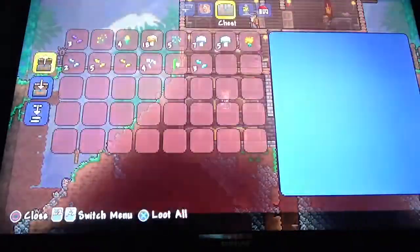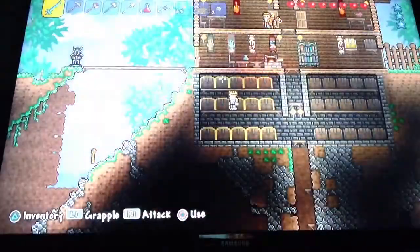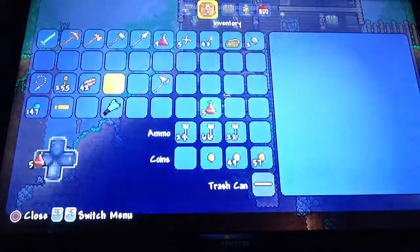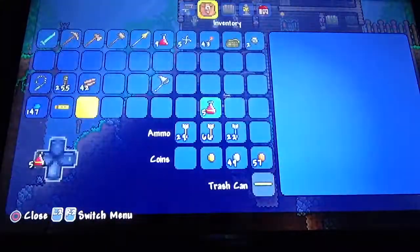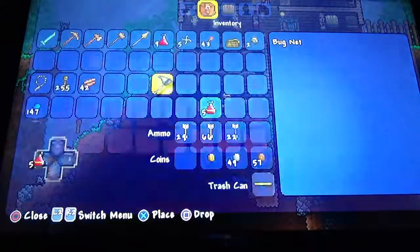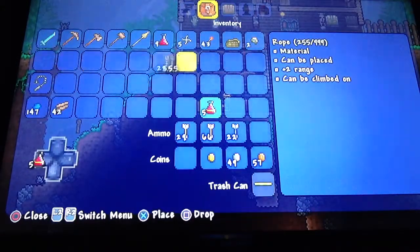I think that empty chest was supposed to be for accessories — that's what I'm going to use it for now. I'm also going to keep some tools in here like my bug net. Okay, yep, we're sorted.